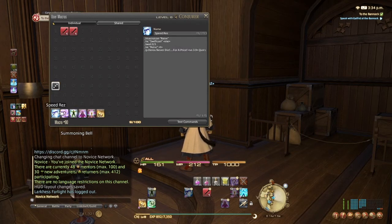These are quick macros that I use that are very useful and basic. This one's called Speed Res — it uses Swiftcast, waits 0.5 seconds, then uses Raise, and it will instantly resurrect whoever your target is. Without the macro, you'd press Swiftcast and then Raise manually which takes the same time, but this makes it easier and I can roleplay a little bit too.